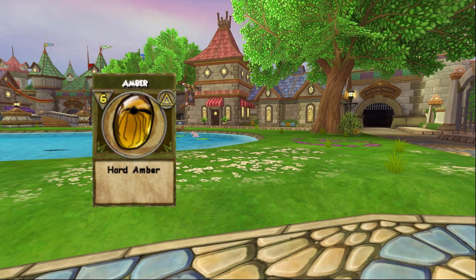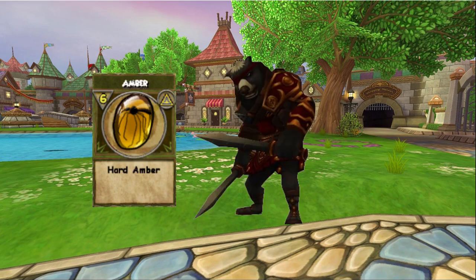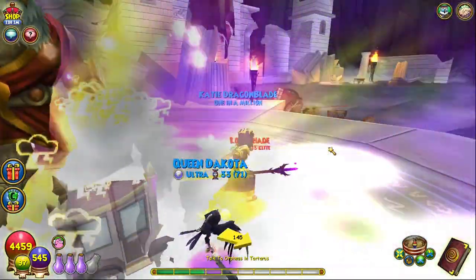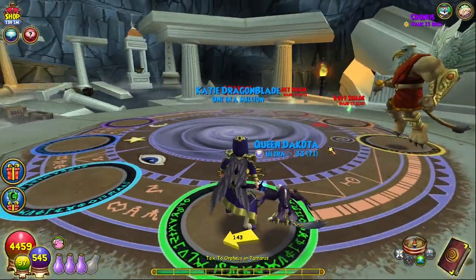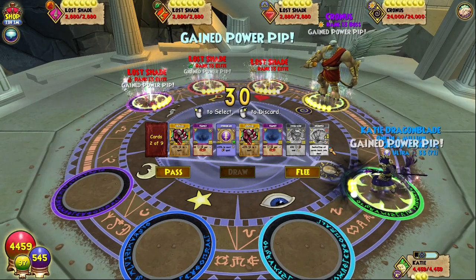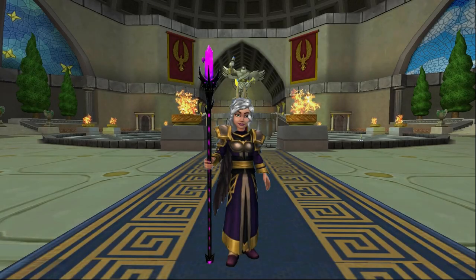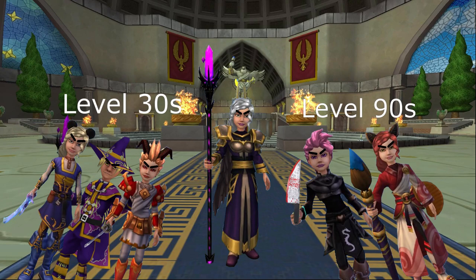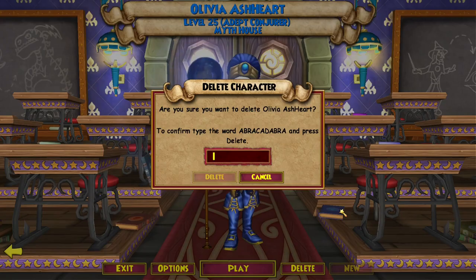The most popular methods I see most people employ to get Amber are fighting Gladiator and Cronus, two bosses in Aquila. But farming is time-consuming, the drops are rare, and you also run into the common issue of different people in team-up clashing over which part of the dungeon they're running. When you constantly have to butt up against level 30s trying to run the full Olympus dungeon, or people pissed at you for going after Cronus when they want to fight Hades, it'll make you want to abracadabra yourself in no time.